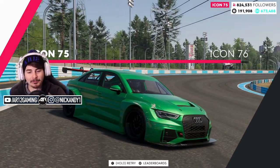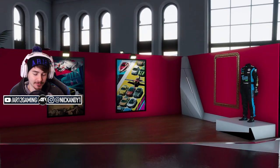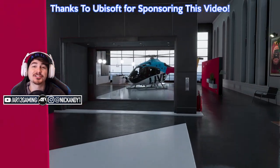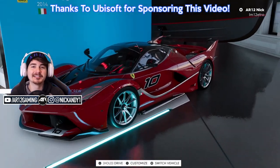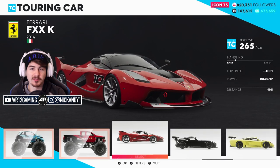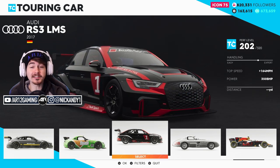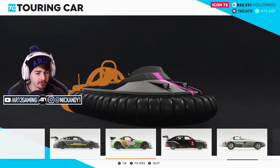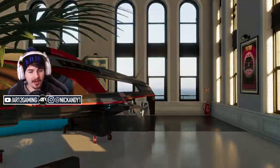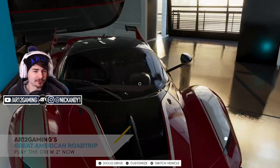Welcome back to the Great American Road Trip in The Crew 2. It's a new month, which means there are brand new vehicles to check out. With the season pass, you get these cars a week early and they're delivered to your garage completely free. We've already got the Audi RS3 and a monstrous boat — and there are some really cool things about that boat we'll get into in a bit.